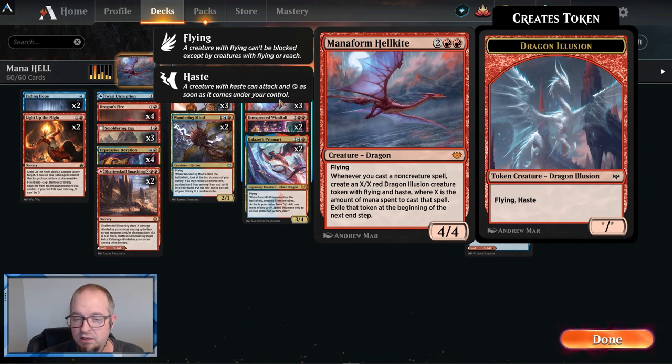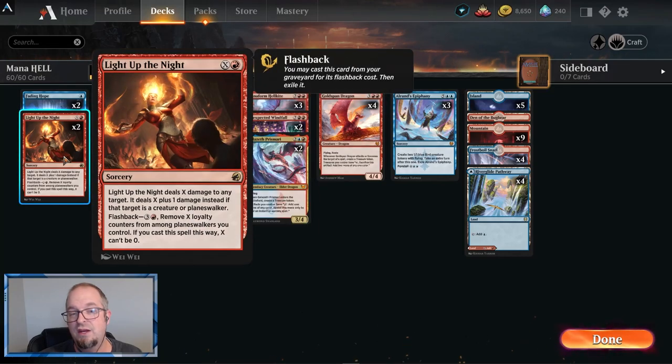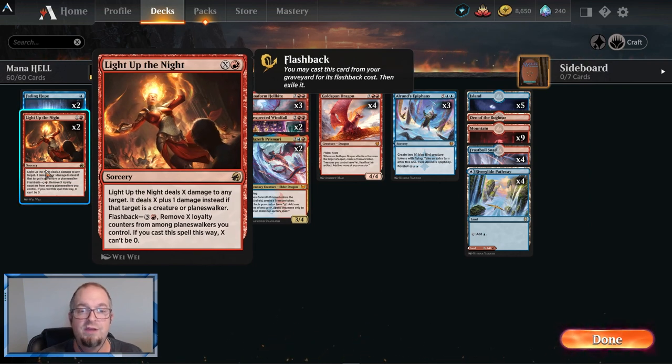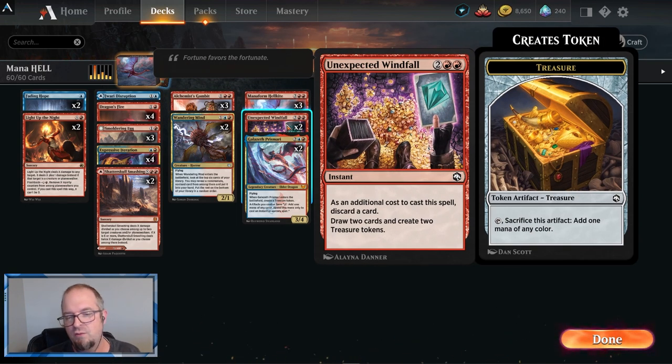Our main card — I think three copies is probably good. Whenever you cast a non-creature spell, create an X/X red Dragon Illusion creature token with flying and haste where X is the amount of mana spent to cast that spell. The token is exiled at the beginning of the next end step. So you can play Unexpected Windfall on your opponent's end step and have a 4/4 flyer for your next turn. Then next turn cast Light Up the Night for six or seven, get a 4/4 and a 6/6 or 7/7 Illusion plus a Mana Form Hellkite and put six or seven damage wherever you want.